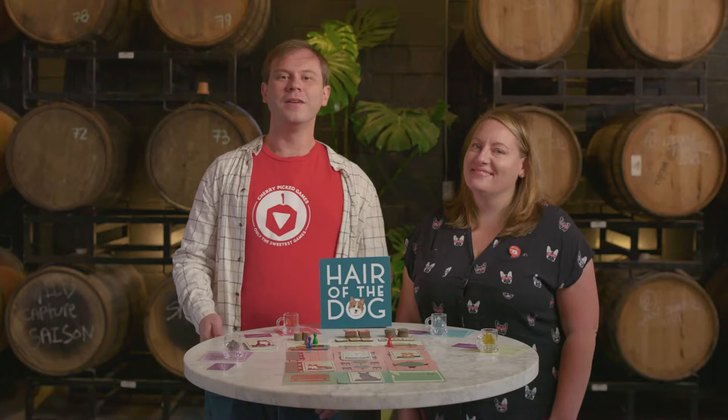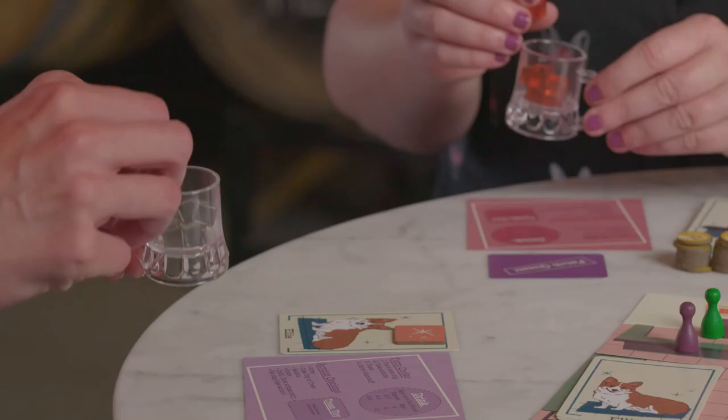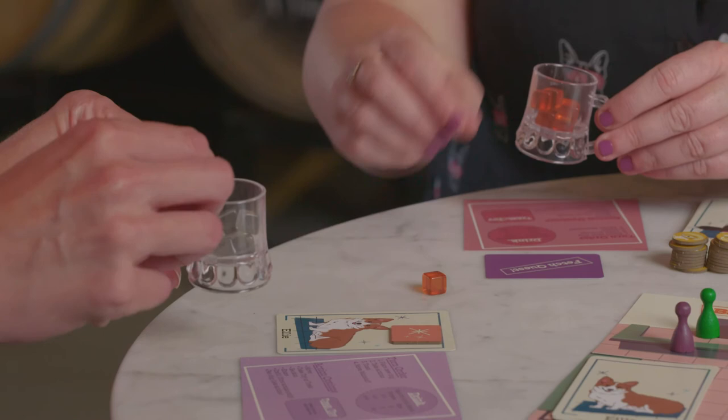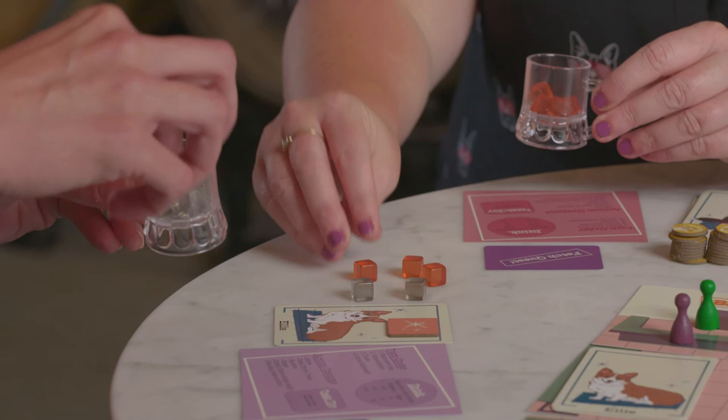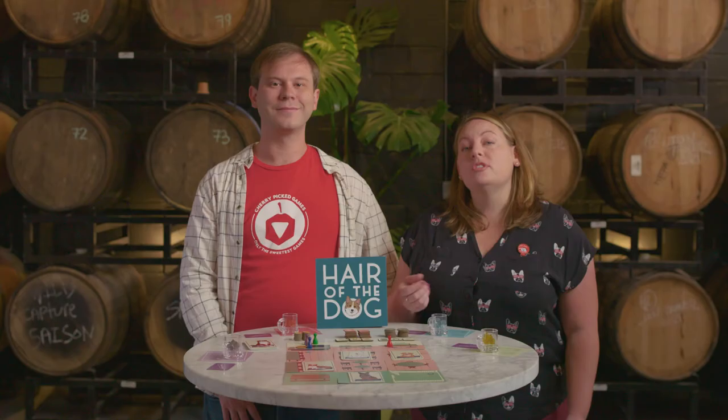To find out what a dog needs to be pet, you can either use trial and error, or you can ask your frenemies how to pet that dog. When you're in the same tile as another player, you can trade information, toys, treats, or special favors. If you agree to the trade, it's free. Otherwise, you have to spend a sip to force that trade. The other player can spend a sip to block it, and then you can go back and forth until either you're out of drink or you cause a scene.